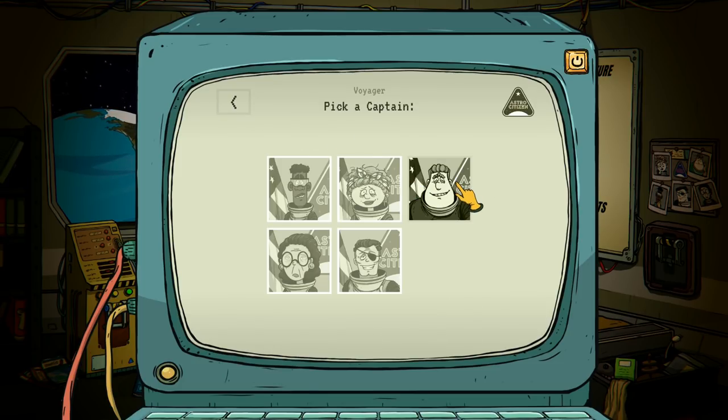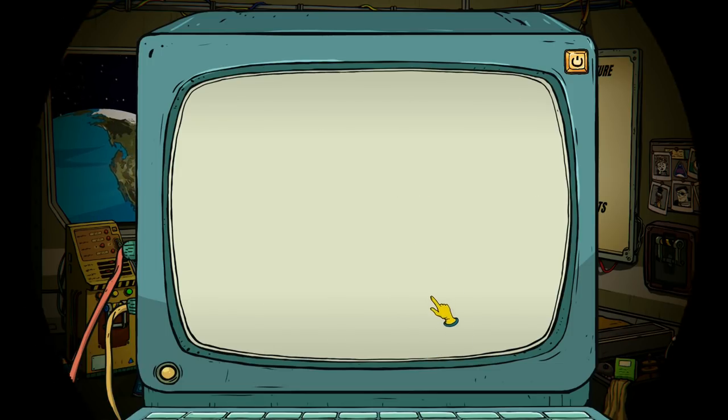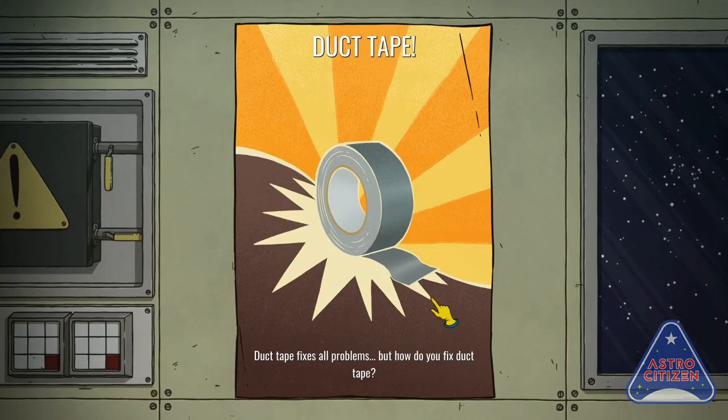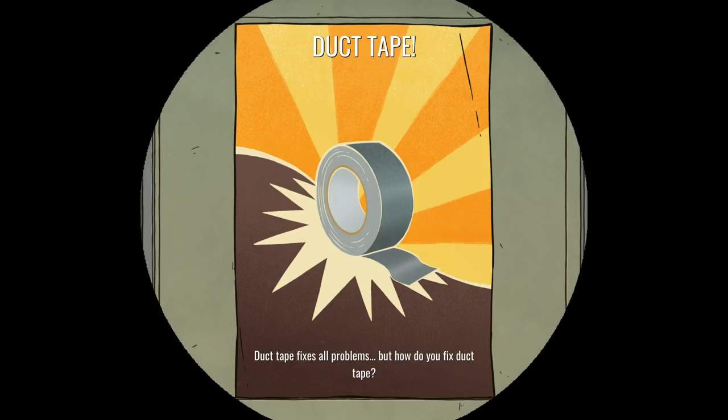I'm almost tempted to not go with two extra at all, maybe just take one extra, but we're gonna look for DD and we'll look for Emmett and see how that goes. I really feel like if we can just nail this first 60 seconds, get a good amount of resources, get the people that we want, we're gonna be in a really good spot to be successful.